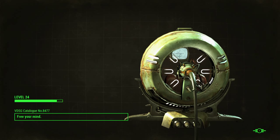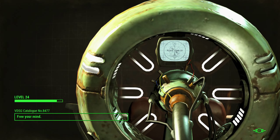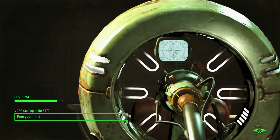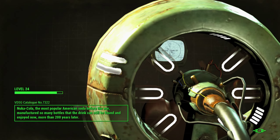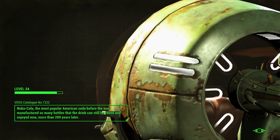I have a set of Brotherhood of Steel power armor that I've yet to paint, which I showed you in a previous video — the one about how to get the two free Brotherhood of Steel power armors. I've actually taken those and set up a power armor display. I think I want to move it or build a better structure, but for now this works.